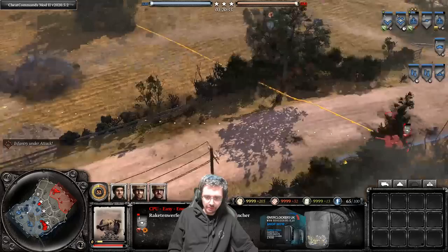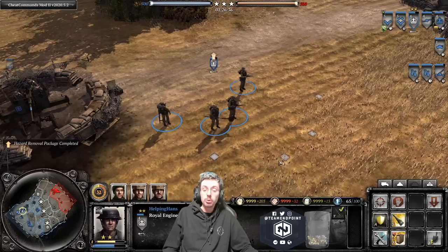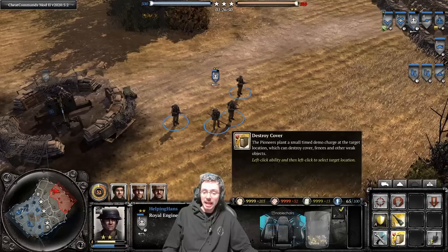One last thing I forgot to mention about the Royal Engineers: they can upgrade for 30 munitions the Sapper Package, which allows them to sweep mines. They don't regain a wire-cutting ability because they already have access to destroy cover, which destroys barbed wire as well.